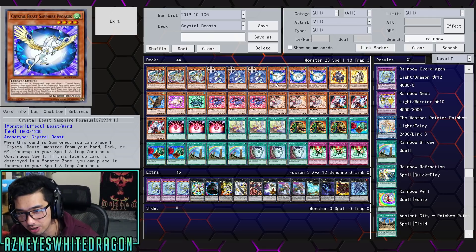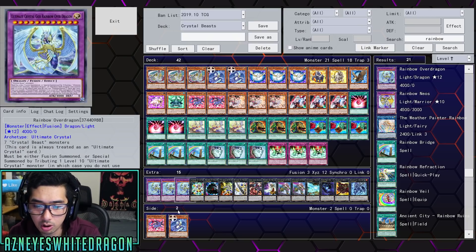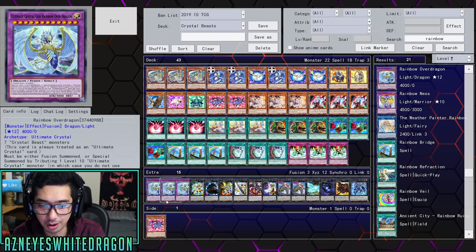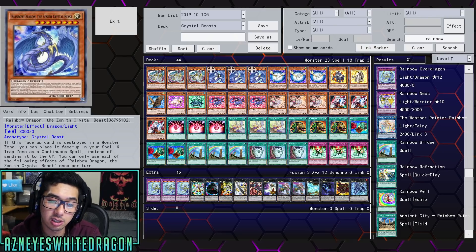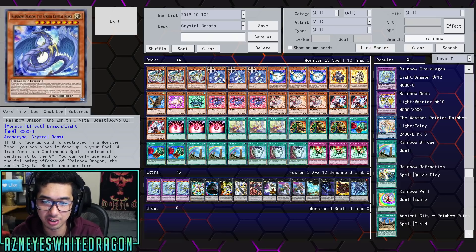The deck can definitely OTK quite easily. All it requires is to go Pegasus, throw this in the back row, activate this, throw in either Carbuncle or this card. If they don't OTK you next turn, you go Carbuncle and this card with whatever your normal summon gives you and try to push for game. But they just lack a lot. I'm going to go over the deck profile, but I just want to mention this deck still has problems even with the Zenith.